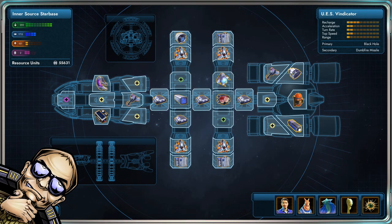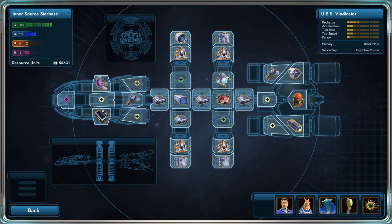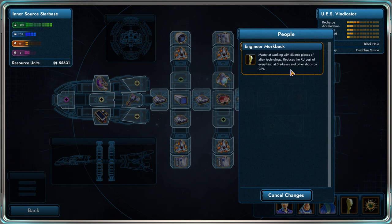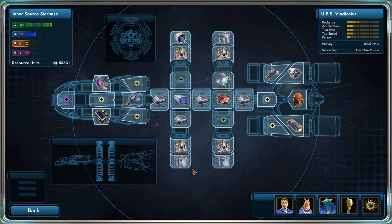Hi everyone and welcome back to some more Star Control Origins. We'll be heading back to the Janken homeworld, but before we do that, it's time to make some upgrades to our ship. We have a lot of money, and the MankMak engineer we got reduces the RU cost of everything at starbases and other shops by 25%, so this is the perfect moment to make some upgrades.